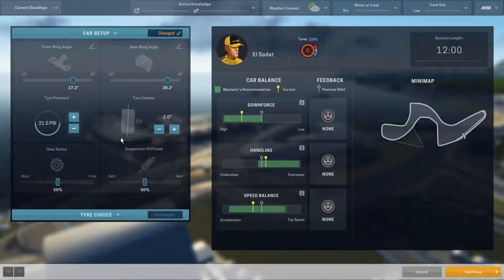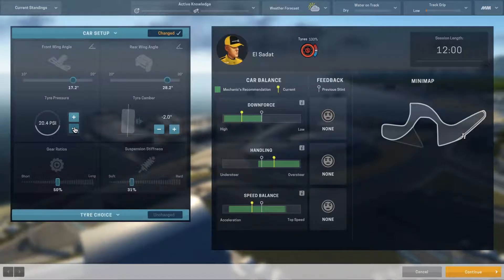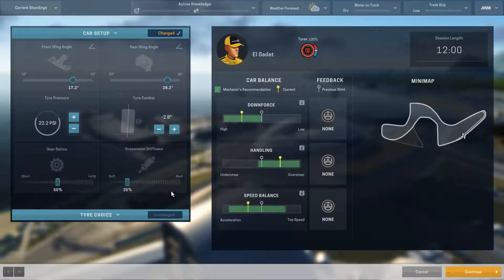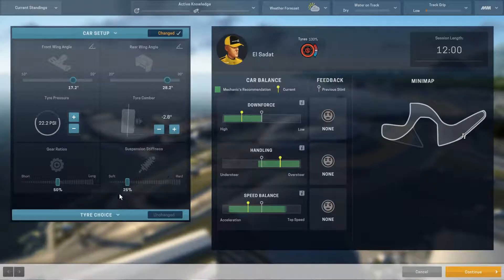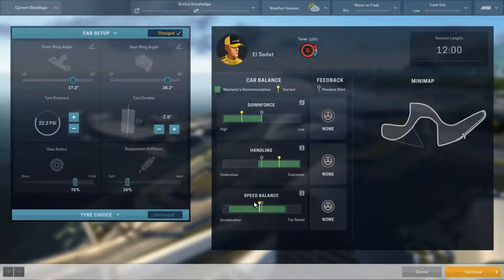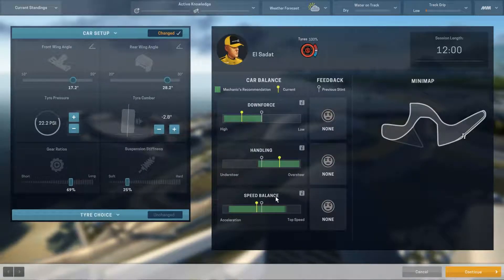Now we have to address handling — we can either increase or decrease tire pressure, increase or decrease tire camber, or increase or decrease suspension stiffness. I'm going to go a little bit softer on the suspension, a little bit more tire pressure, and give myself a little bit more camber. One more tick with the suspension. Now gear ratios — speed balance was reduced and you can see some things you're trying to do with handling will affect your speed balance. I think that's the setup I'll go for — kind of balanced in the middle for all of these things.